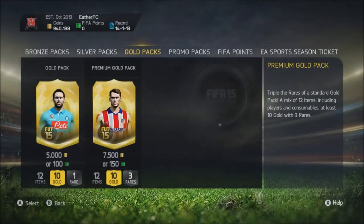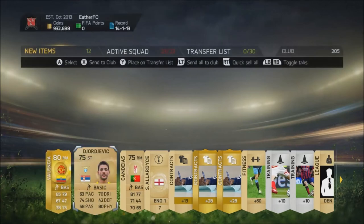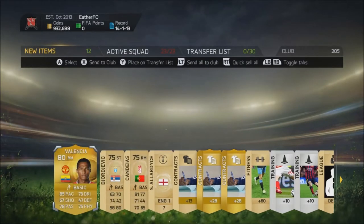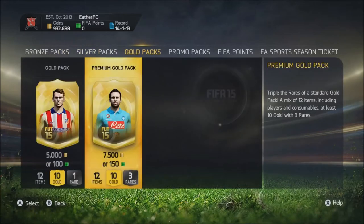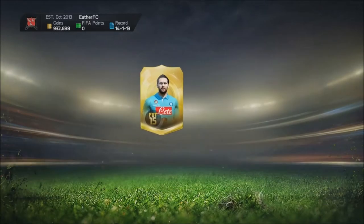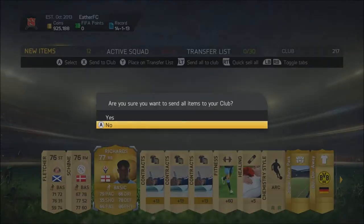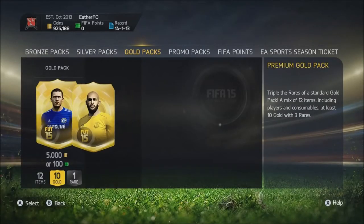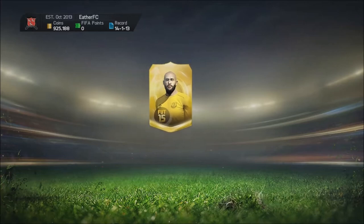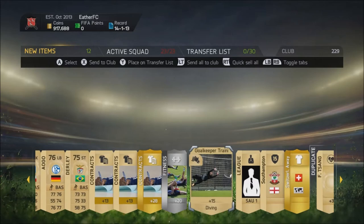I'm going to mainly show you guys the better packs — the ones that are actually good. Nothing good here either. He's decent I guess but nothing that really fits in with my team at the moment. I'm going to make a new team eventually; at the moment I've just made a full German team. If I get something above 84 or 85 rated, I'll go a bit ragey — just go a bit mental, you know. Come on, something good! That's the worst pack I've opened so far.